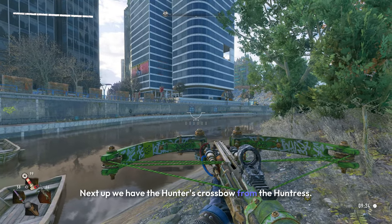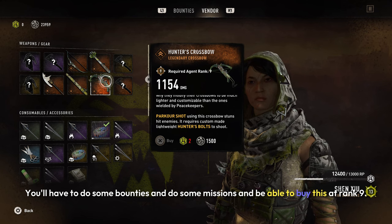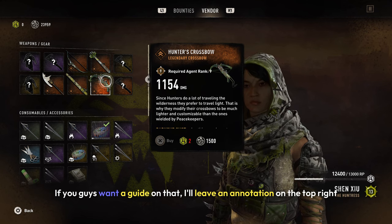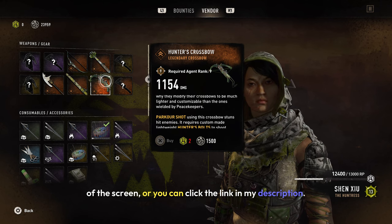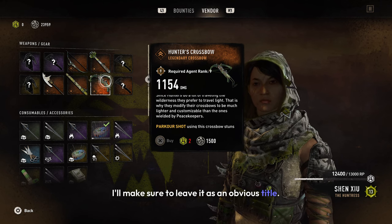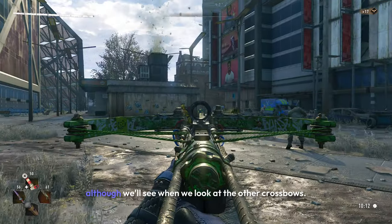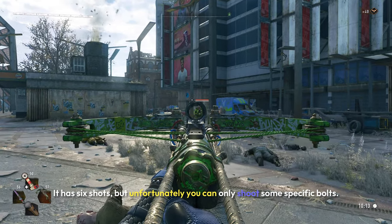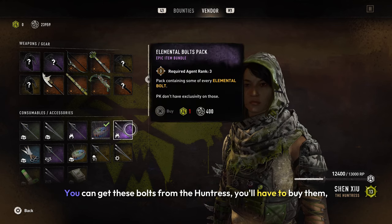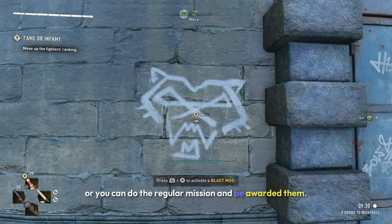Next up we have the Hunter's crossbow from The Huntress. You'll have to do some bounties, do some missions, and be able to buy it at rank nine. Now in terms of damage, this one might actually do the most damage — though we'll see when we look at the other crossbows. It has six shots, but unfortunately you can only shoot some specific bolts. You can get these bolts from The Huntress by buying them or completing missions.